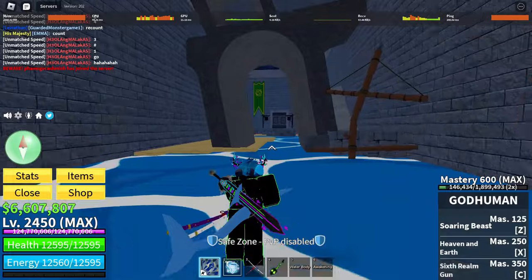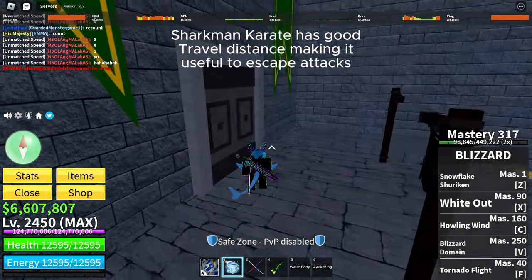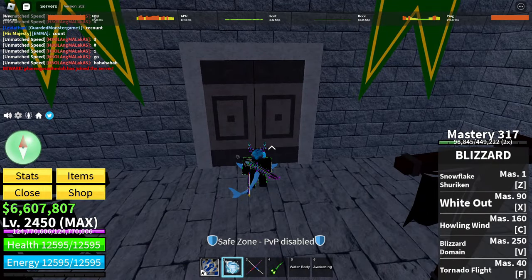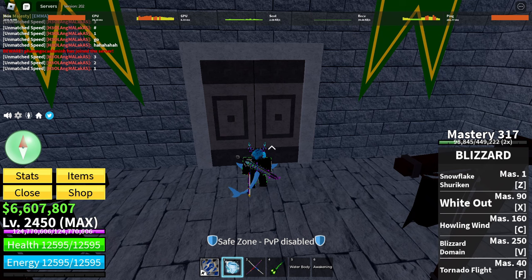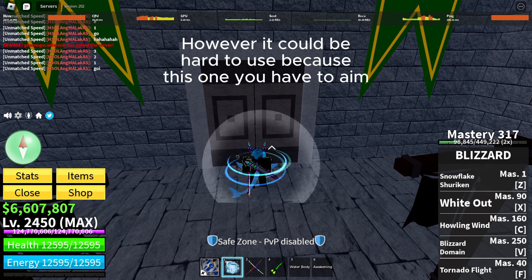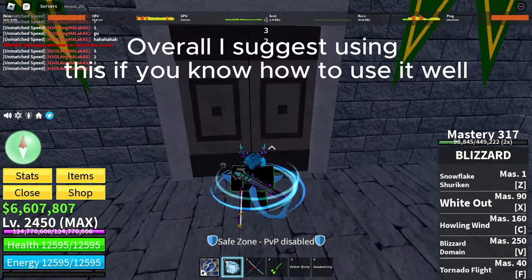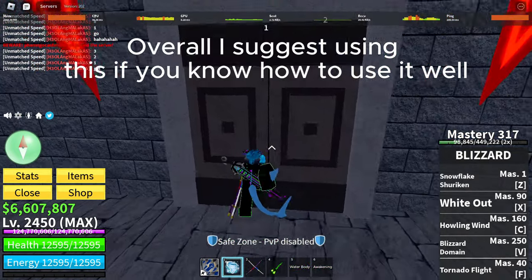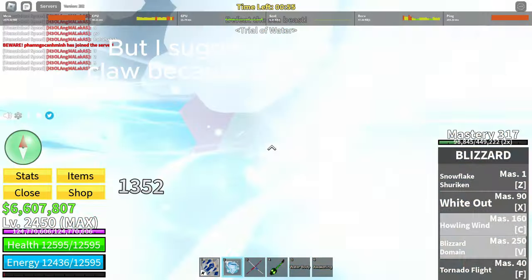Finally, there's Sharkman Karate. Sharkman Karate has good travel distance, making it useful to escape attacks. The X move can be good for moving enemies, however it can be hard to use because you have to aim, unlike Electric Claw. Overall I suggest using this if you know how to use it well, but I recommend Electric Claw because it's easy to learn.